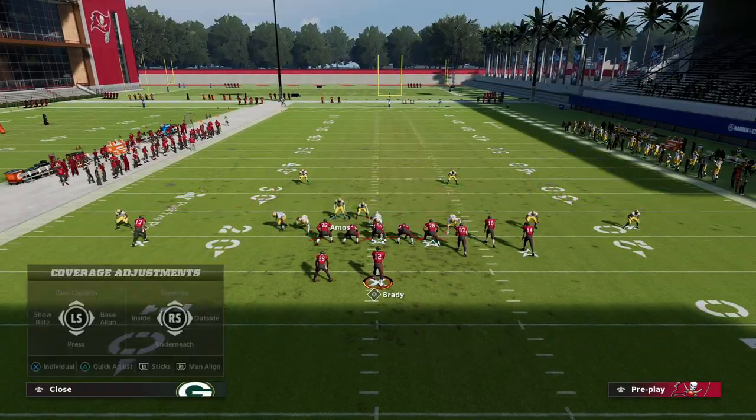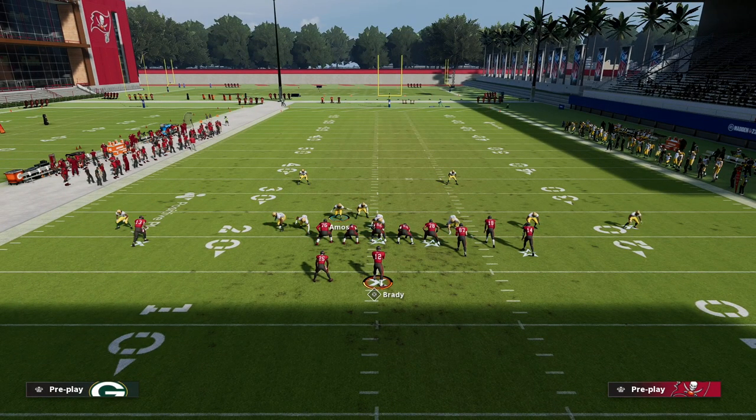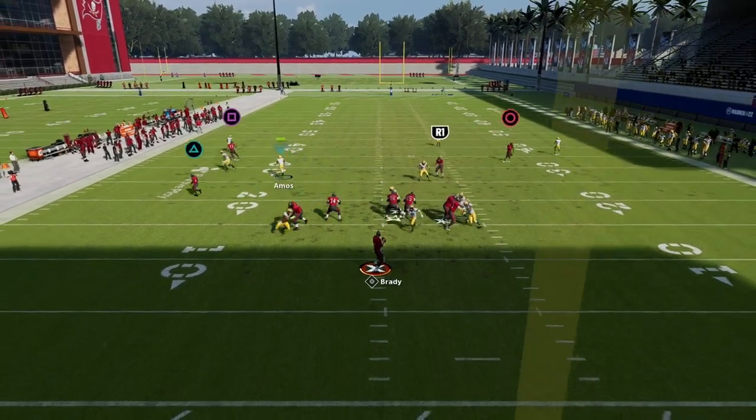This is one of my favorite blitzing concepts in the game. It's very difficult to pick this blitz up consistently — you can pick it up every now and then, but it's very hard to stop. If they block the tight end, almost every time you're going to get the A-gap pressure.